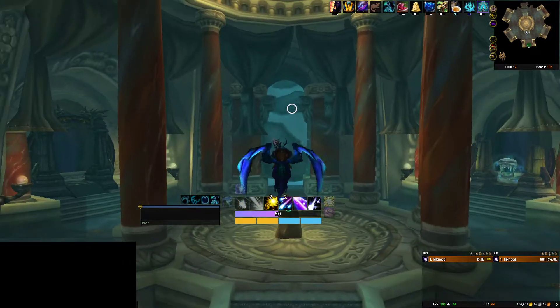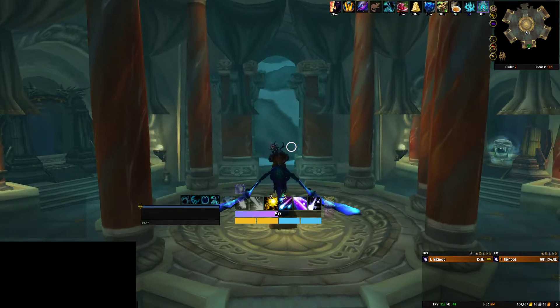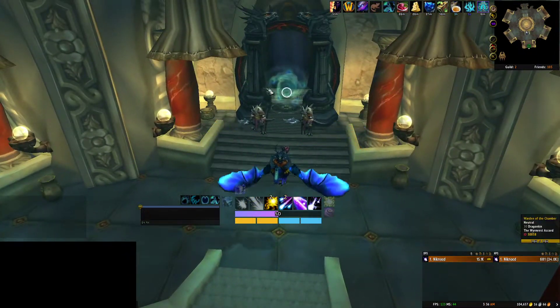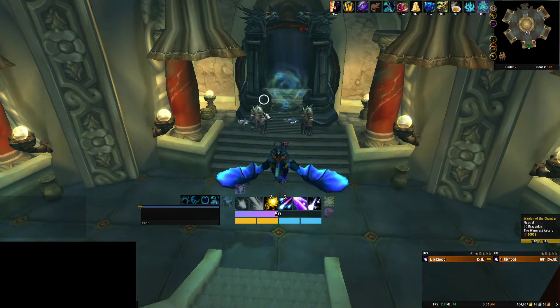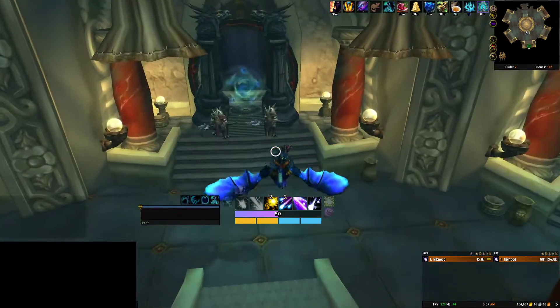You can see the entrance over there — that's the path I was talking about. Once you come in through this door, make sure you go straight across right into this portal here. This is the Obsidian Sanctum. There's another raid over there called the Ruby Sanctum, and that's the wrong raid — it doesn't have the right bosses in it, so you're going to want to go into this one.